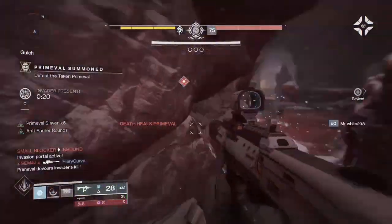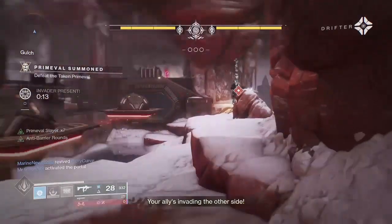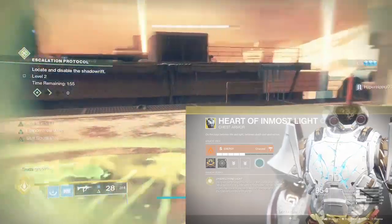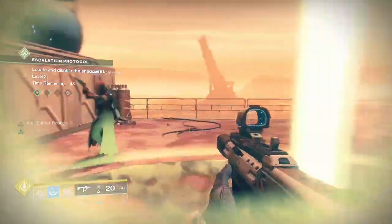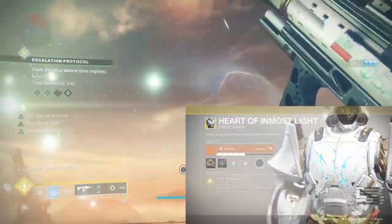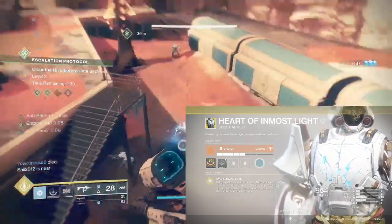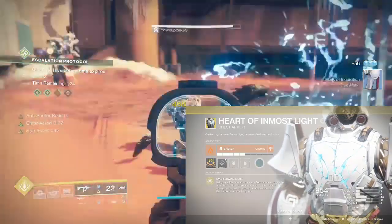Before we spec out the rest of this grenade-focused build, I want to lean into another exotic chest piece which I think is actually better than Armamentarium, but does lose us that second grenade charge unless you run top tree Striker. Heart of Inmost Light is my actual pick here — it was only something I thought about after playing with the initial build. I felt the grenade downtime just wasn't quick enough. Overflowing Light is the intrinsic exotic perk: when you use an ability — grenade, melee, or barricade — it empowers the other two abilities. Empowered means faster regen, melees and grenades do more damage, and barricades have more hit points.